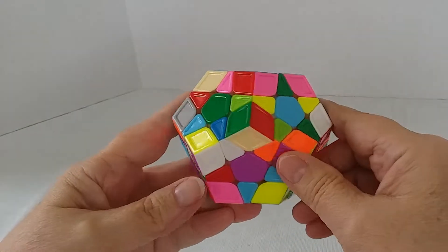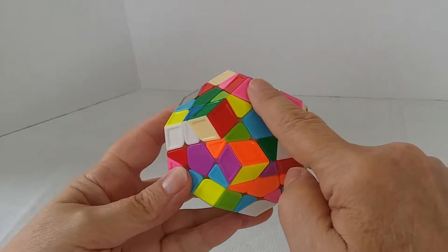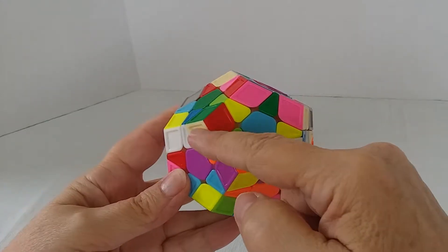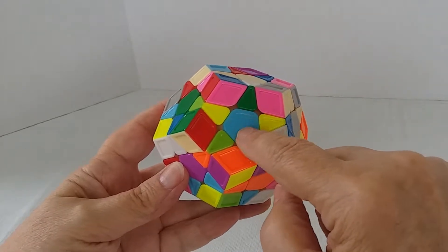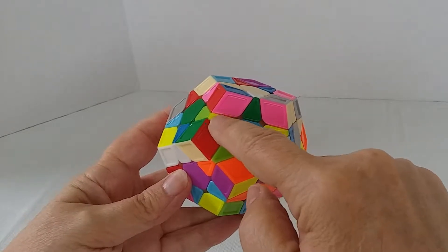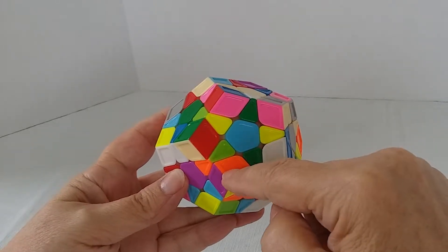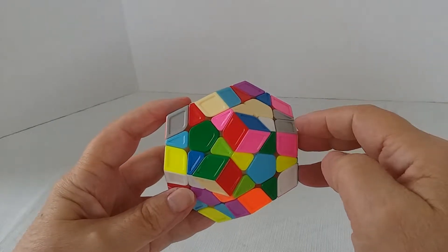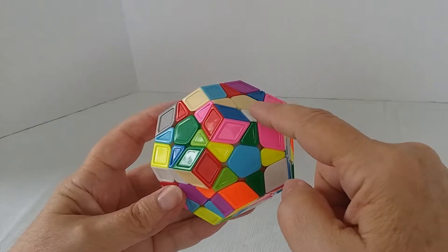This is the Megaminx. It has 12 sides. Each is a pentagon, so there are five sides. The centers are also little pentagons, and their edges make up a star. The corners, of which there are five, are like on a 3x3, having three stickers, whereas the edges only have two.